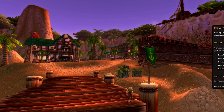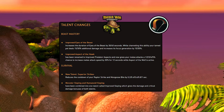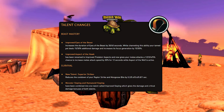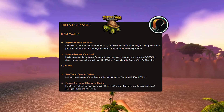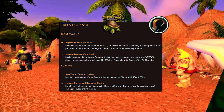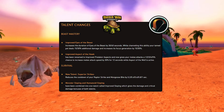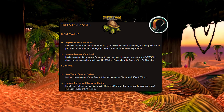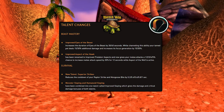For talent changes we have a couple for Beast Mastery and Survival. For Beast Mastery, Improved Eye of the Beast increases the duration of Eye of the Beast by 30-60 seconds, and while channeling this ability your tamed pet deals 15-30% additional damage and increases its focus generation by 15-30%, offering some interesting gameplay. You also have Improved Aspect of the Hawk, now renamed to Improved Predator Aspect, giving your melee attacks a 1-5% chance to increase melee attack speed by 30% for 12 seconds while Aspect of the Wolf is active. For Survival, there's a new talent called Superior Strikes, reducing the cooldown of your Raptor Strike and Mongoose Bite. Monster Slaying and Humanoid Slaying have also been combined into one talent called Improved Slaying.